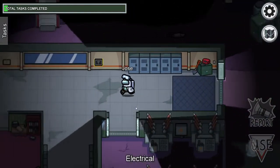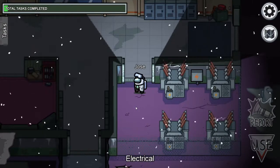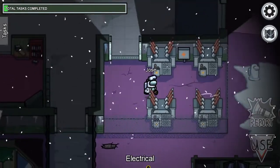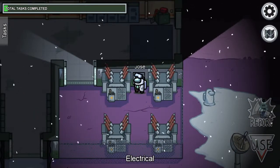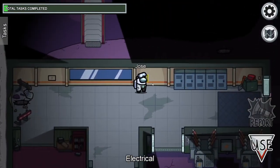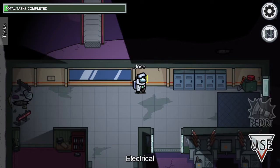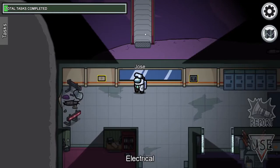Next up, we're going to go to Electrics. There are three crises you can call on this map: Electrics, Communications, and Seismic. As you can see here, this is the fuse box — you can hear the lightning crackle — this is where you fix the lights. Up here there's a download button. So if you see an imposter going to upload and they haven't touched one of these, you can call them out. And up there is the left reactor for Seismic.